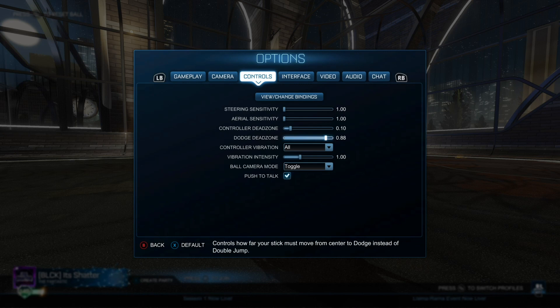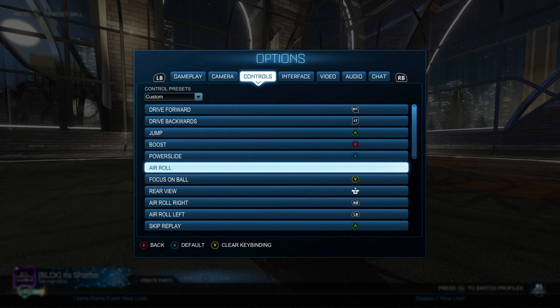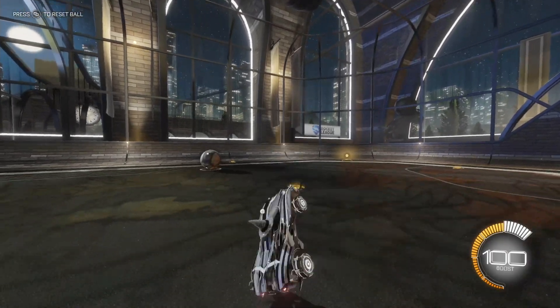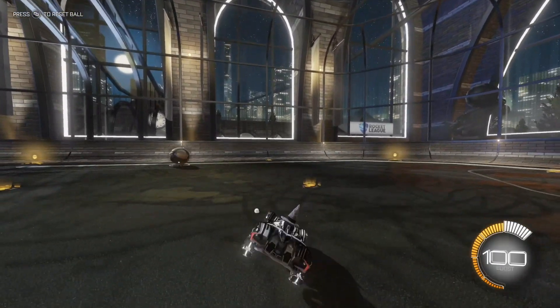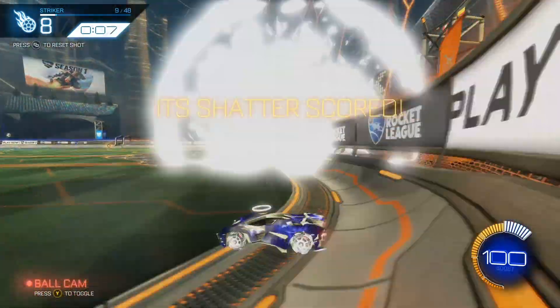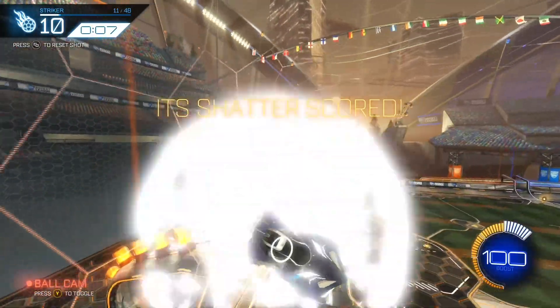Now let's talk about button bindings. I'm on an Xbox controller, so I mostly leave everything as default. The only thing I changed — and that I recommend you change — is the air roll button. Instead of air roll being toggled with holding the left bumper, I turn that off altogether and instead use the air roll left and air roll right buttons on the left and right bumpers. These will automatically make your car roll left or right when you hold the respective bumper, and will allow you to retain directional control with the left stick while in the air. This makes it much easier to perform fancy maneuvers in the air and greatly expands aerial control. This change can be difficult to get used to if you've already been playing with the default air roll button for a long time, but if you're a new player it really won't affect you much, and in the long run it'll make you a much better player.